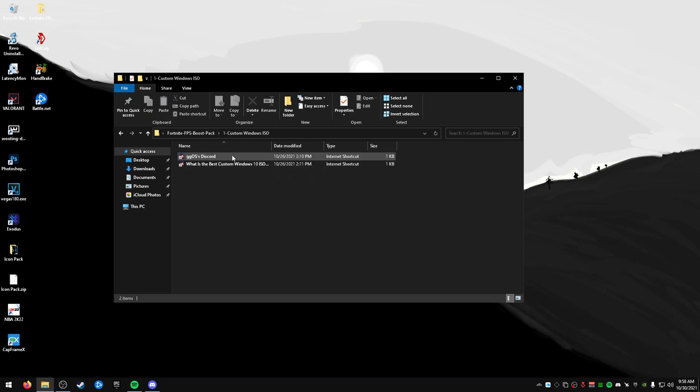First of all, I recommend getting a custom Windows 10 ISO if you don't have one already. The two best options are GGOS and Fox OS. I recommend GGOS as the best overall. Fox OS will give you the lowest latency and best performance, but the compatibility is lacking. To install a custom Windows 10 ISO, you just need a program called Rufus. These discords have links and stuff you can look at.